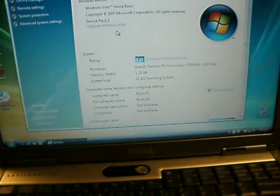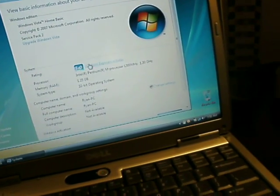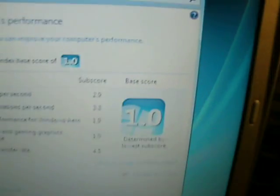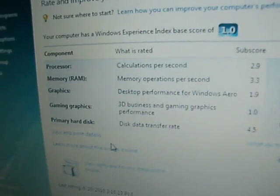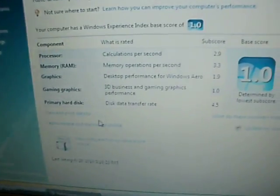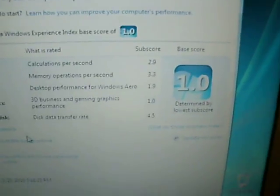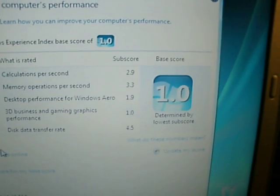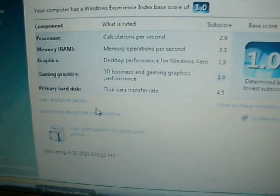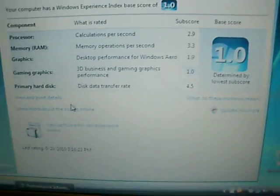I have an index score of 1.0. But hold on — not everything is 1.0. For processor, 2.9. For memory, 3.3. Graphics, 1.9. Gaming Graphics, 1.0 — that's the one. Primary Hard Disk, 4.5.